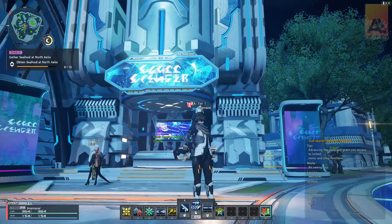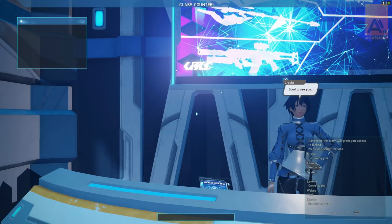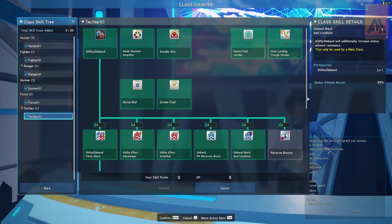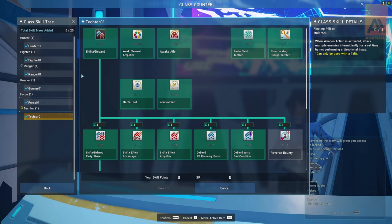The class counter is where you spend your skill points. It is on the left side of the tower in Central City — just this blue shop here. You can set your main and subclass here. You actually need to progress through the story a little bit to access the subclass, so just make sure you're doing those tasks or the actual story quest.